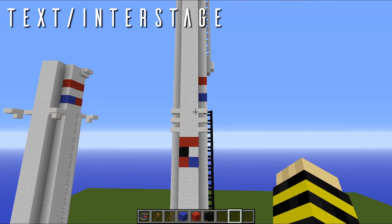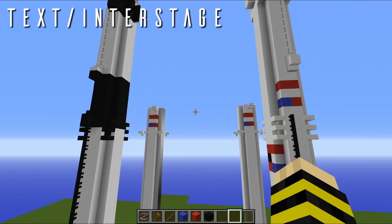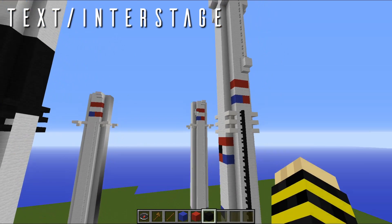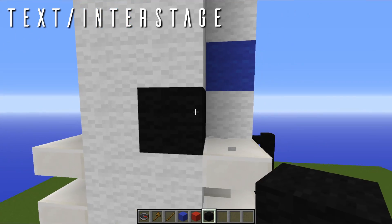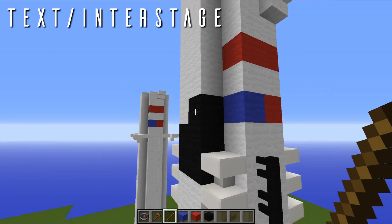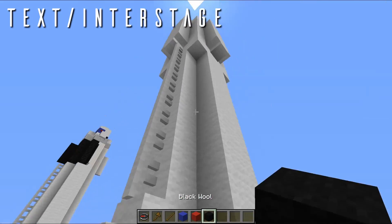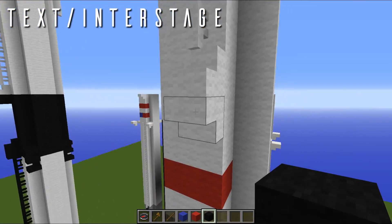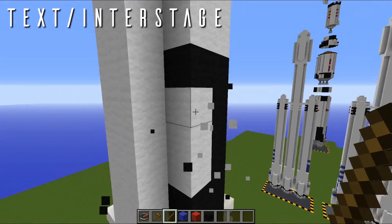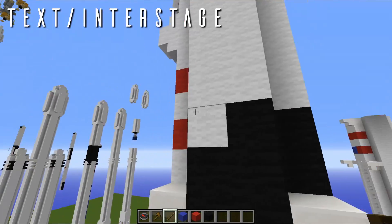Now as we move our way up the rocket, you'll notice that the interstage on the Falcon 9 Block 5 is recolored to black. We're going to simply change all of that out right now. I'm just going to place a block here and use WorldEdit repel zero. If you don't have it, you can break it by hand — pretty simple. We're going to come around all the way up to right here, which is where the normal Block 5 interstage has a little fairing sticking out to connect the two stages. I'm going to come around just like so.